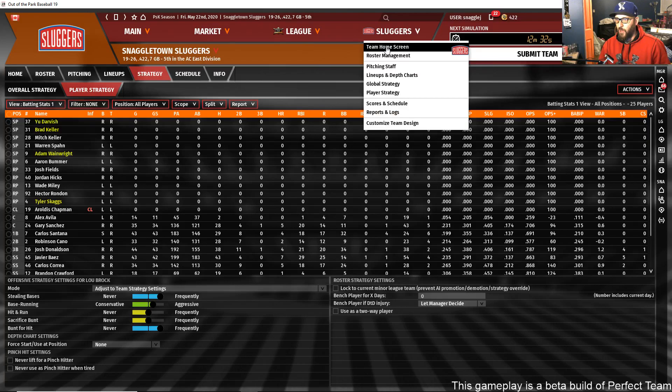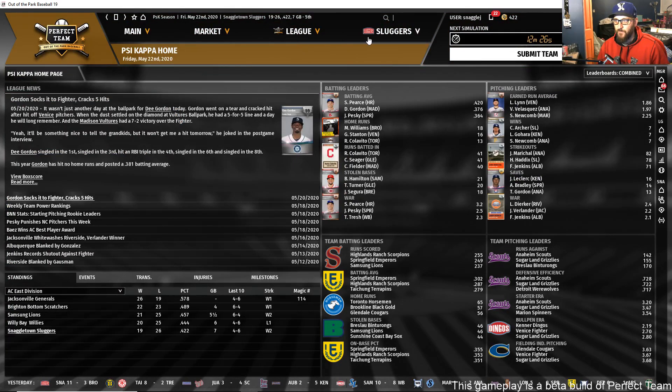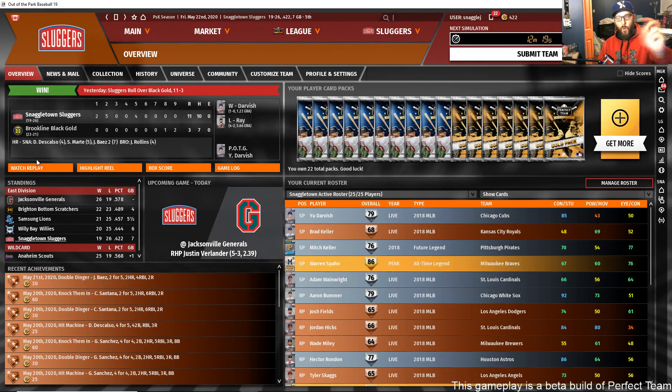One thing that's really cool: once a game simulates, you can see the last game we played — we beat the Brookline Black Gold 11-3. It shows you a brief summary, and you can watch a replay, see a highlight reel, box score, and game log. If you click the highlight reel, it will download the actual in-game 3D highlight reel and play it for you.